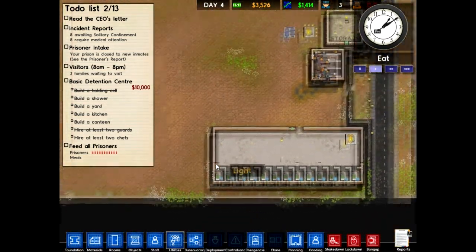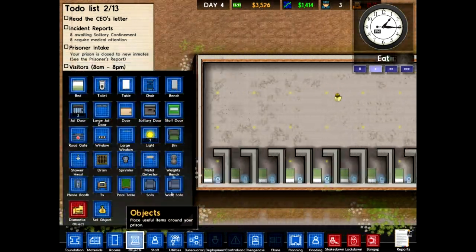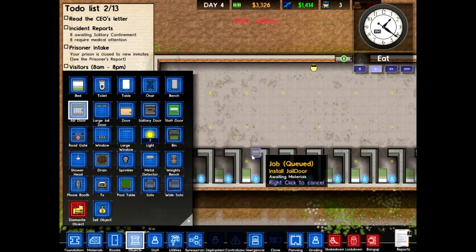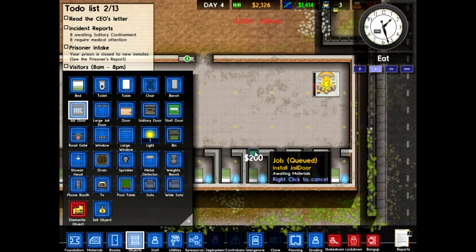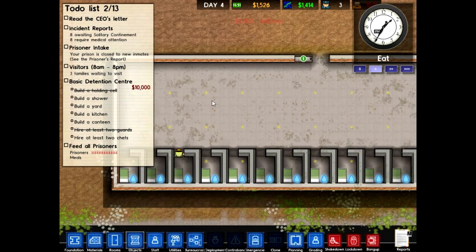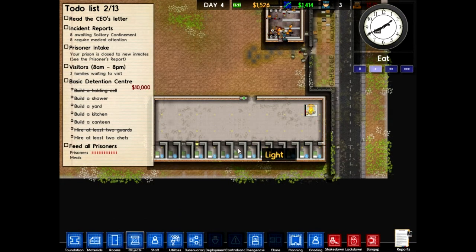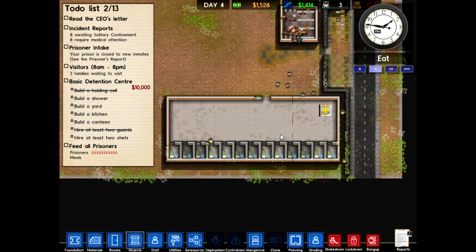I just got to wait for some money to come in. Let's go ahead and set up some doors while we're waiting. I'll be able to hold up to 13 prisoners. I'm going to set up some more prison cells.